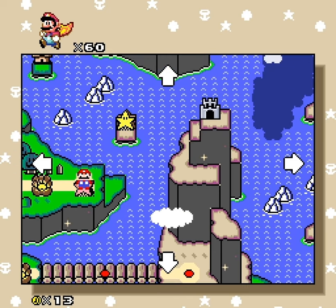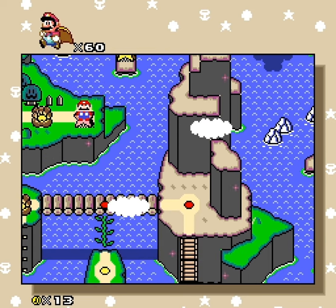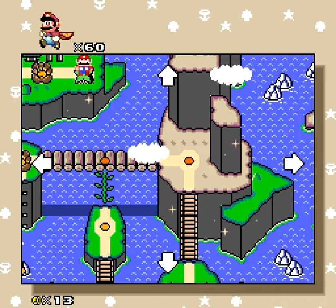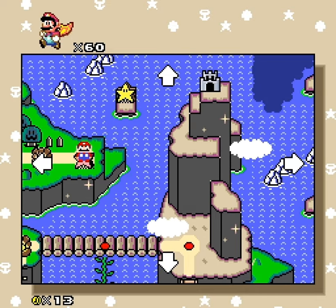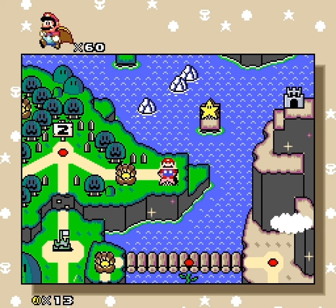I was like, wait, was there always a castle on top of this mountain? Probably, and I just never noticed. That's probably gonna be the secret exit from that level, which said to come back later. I'm gonna assume the game makes it obvious when later is.